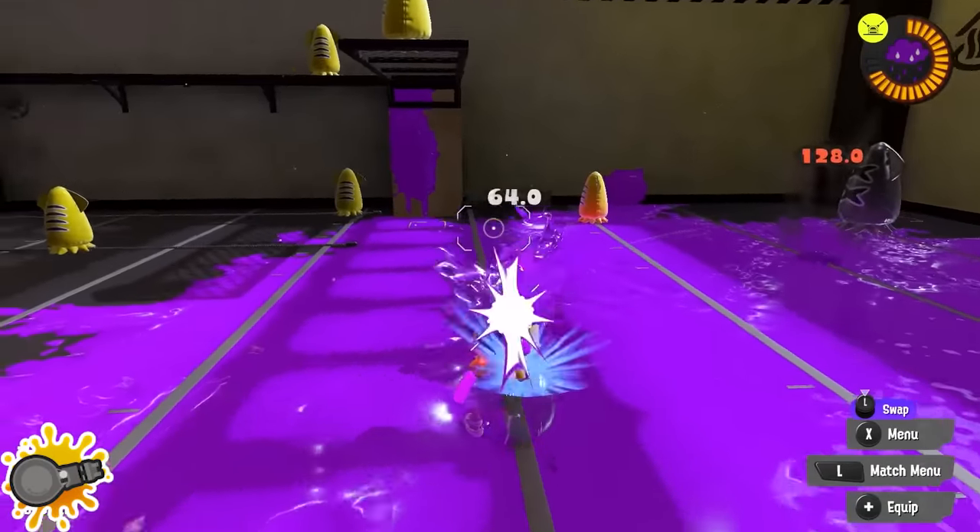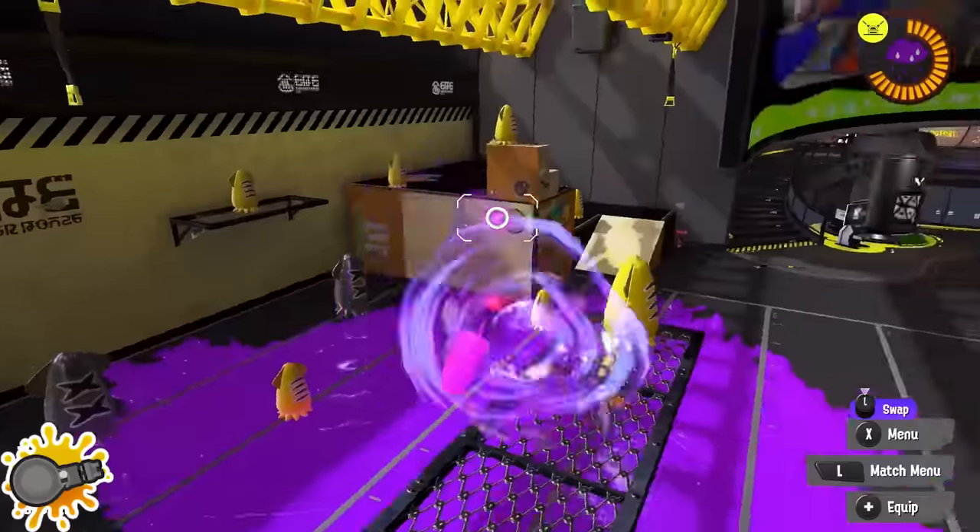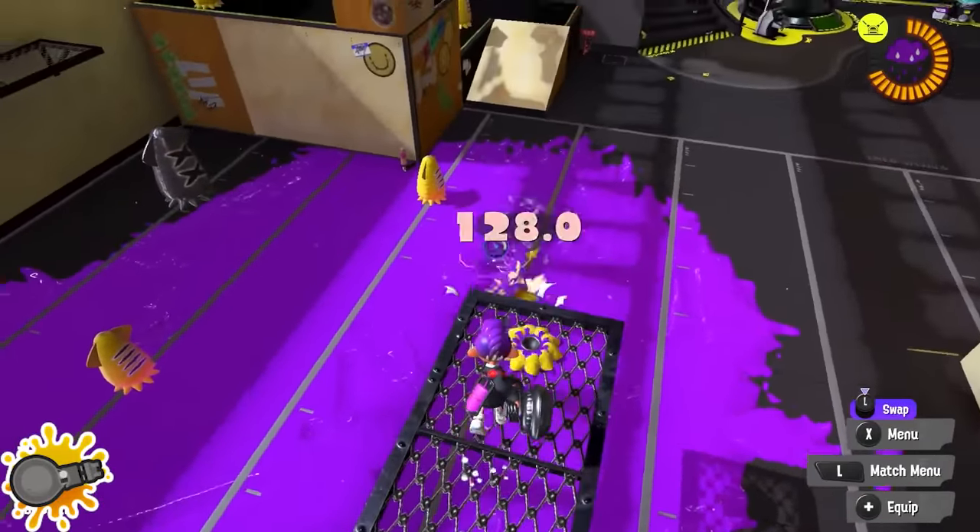Nautilus players: remember the squid roll and surge mechanic works with your charge hold. Since you have a faster and longer-lasting charge hold than normal chargers do, you can take advantage of it better than most weapons.